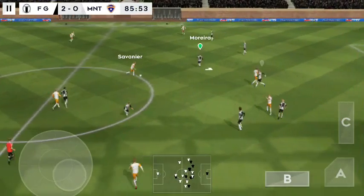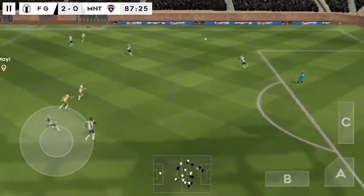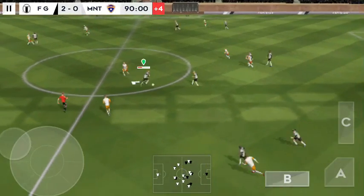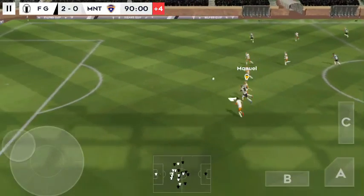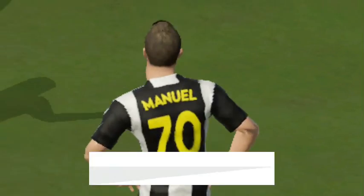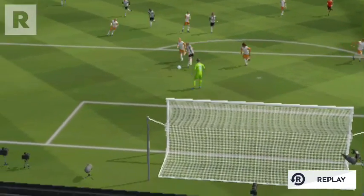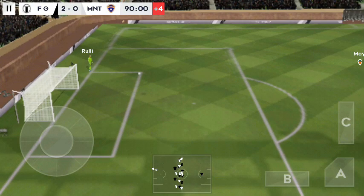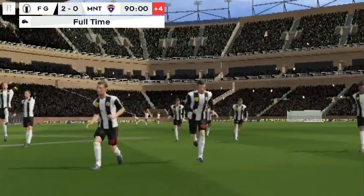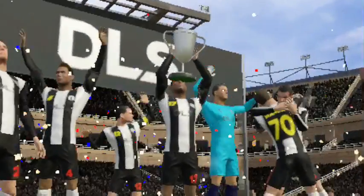Finds his teammate. Keeper collects that one. Well intercepted — that's good link-up play. We're into added time. That's nicely played. He's looking, but the assistant's flag is down. Here's the shot — so close to a goal there. No wonder the players thought it was going in. The keeper hits the goal kick long — full time! The fans are rejoicing, their team proved their superiority and go home with the silver cup. It's been a long campaign, but in the end they got their reward.